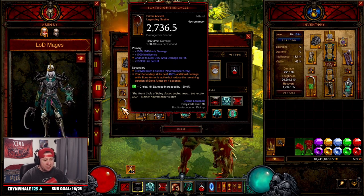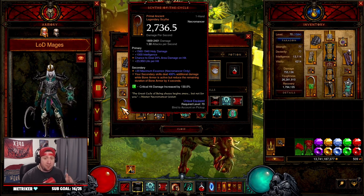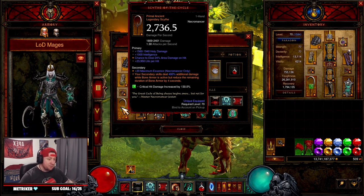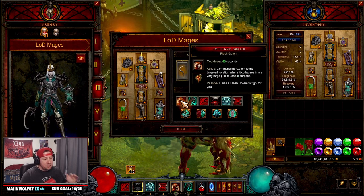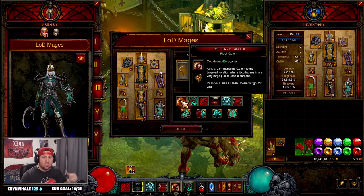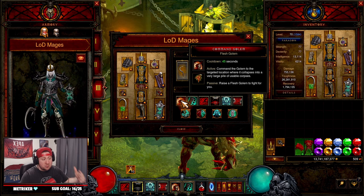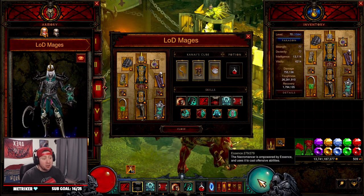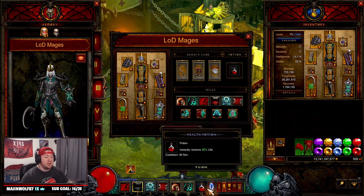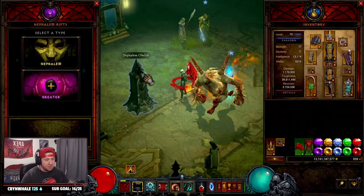As you can see, I don't have an Angelic Crucible power on this, but if you do decide to play this build in Season 27, you're going to want to run the power that has the additional one for the Flesh Golem, where you stack up a bunch of corpses and are able to use those. This will help fuel your essence, which will help you periodically and continuously cast Skeletal Mages.